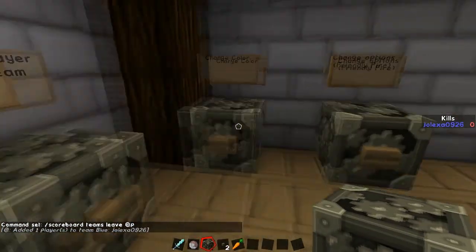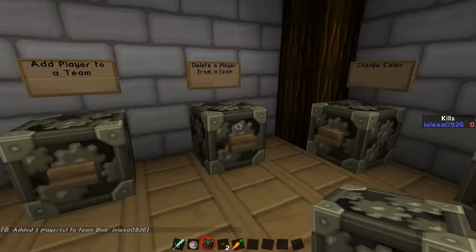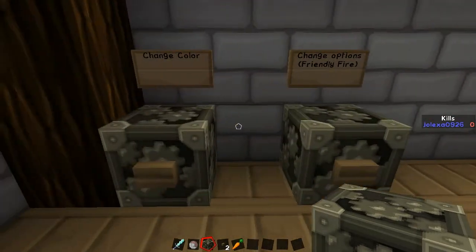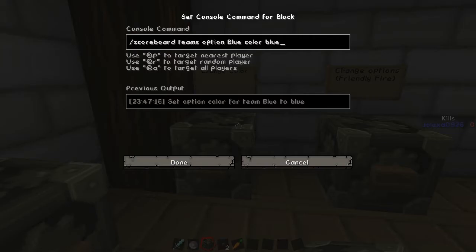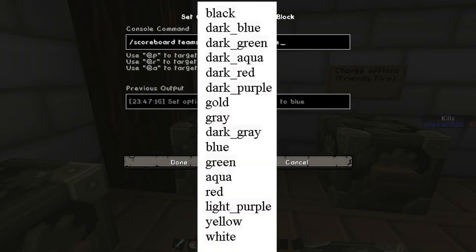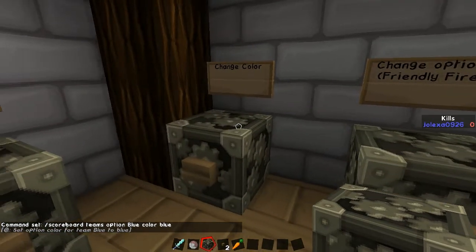Now we're going to talk about how to change color. This is where you're setting up the teams, adding people to the team, deleting people from the team, and then this is options for the team. The main two options are color and friendly fire. For color, you're going to choose option instead of add or remove, then the name of the team, then type color, and then there's a list of colors you can choose from on the wiki. Since we are the blue team, let's make us blue. When we press that, it's going to make the team blue, as you can see on the right.